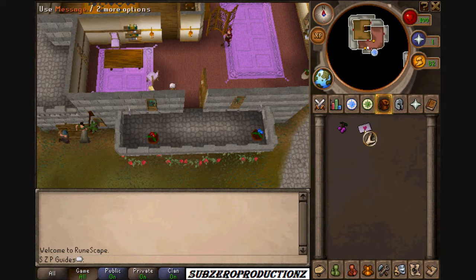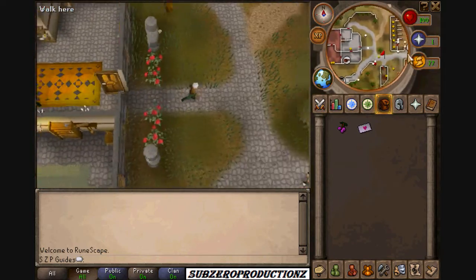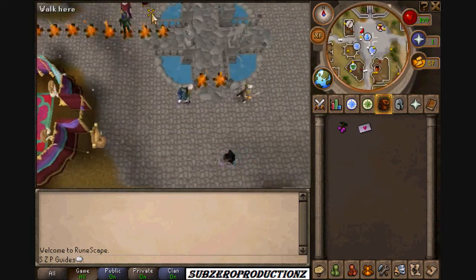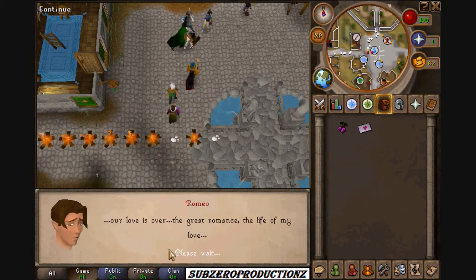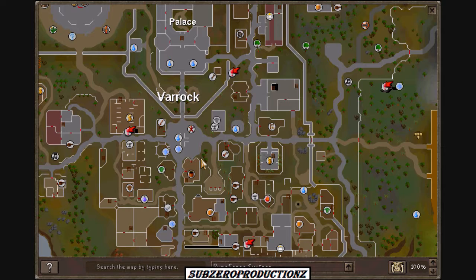We have to take this message back to Romeo. Now we have to go find Father Lawrence. He is in the church up here. We just go east and then north.